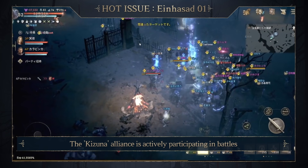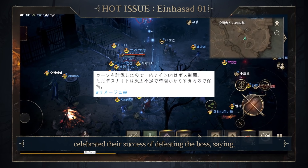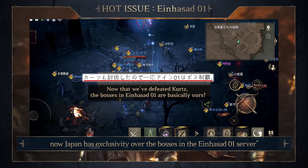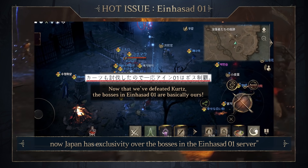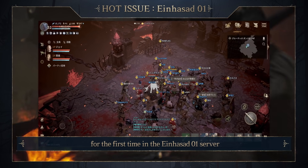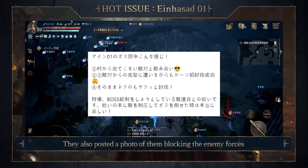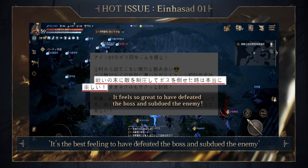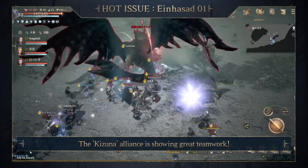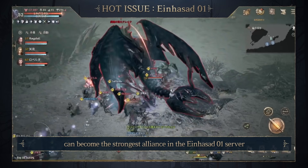The Kizuna alliance is actively participating in battles and defeating the major bosses. One user from the Kizuna alliance celebrated their success of defeating the boss, saying: 'Since we successfully defeated Kurtz, now Japan has exclusivity over the bosses in the INASAD 1 server.' The Japanese group continued its momentum and defeated the Death Knight for the first time in the INASAD 1 server. They also posted a photo of them blocking the enemy forces from leaving the village with a caption: 'It's the best feeling to have defeated the boss and subdued the enemy.' The Kizuna alliance is showing great teamwork, and we'll have to wait and see if they can become the strongest alliance in the INASAD 1 server.